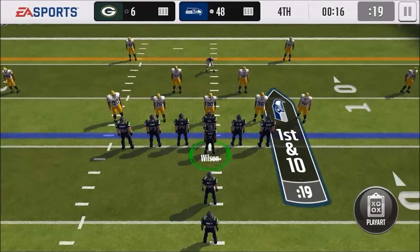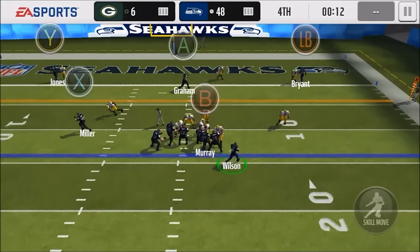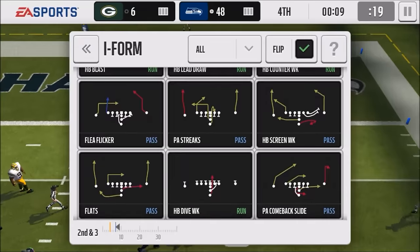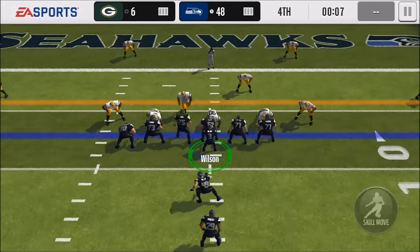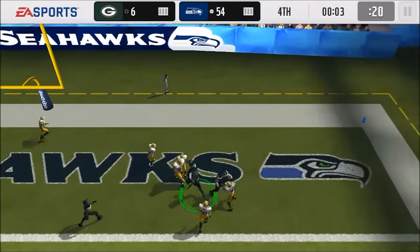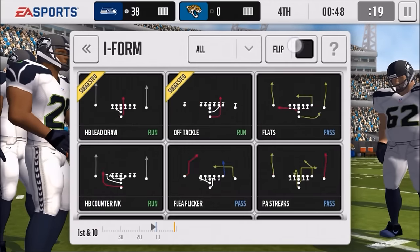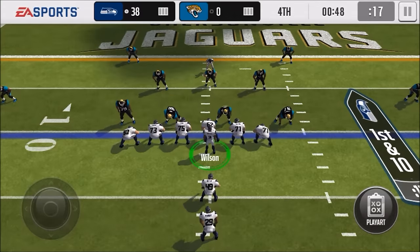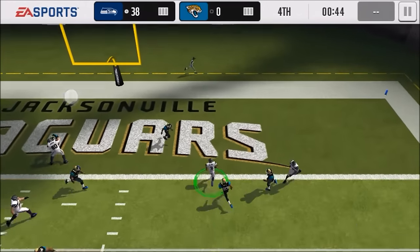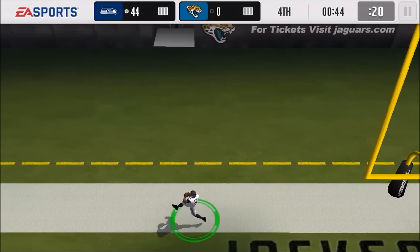I'd urge you guys to try it out — it's pretty neat, never knew this was possible. I made a video called 'How to Scramble' before, and that's basically just running at an angle where you'll get decent speed, still not full speed. With touch controls you'll be able to go a little bit faster and you don't have to go to a specific angle. This next clip shows you the difference in speed with the analog stick — take note, pay attention. See how fast Russell Wilson runs when I use the analog stick — it's a lot slower than what you've been seeing with the touch controls.